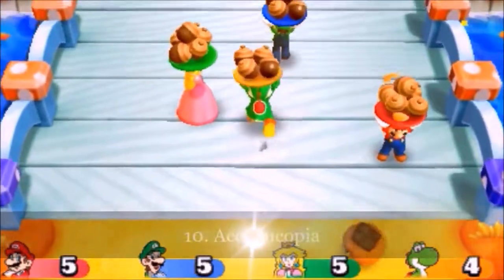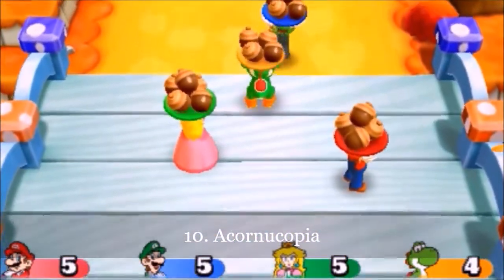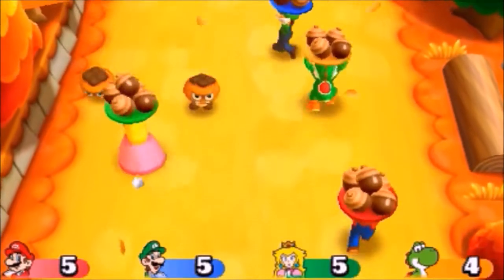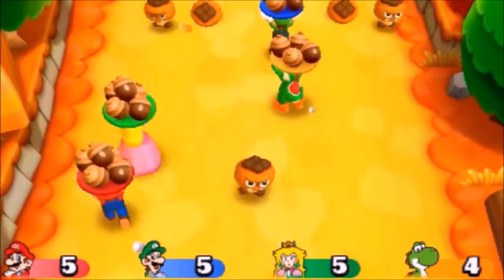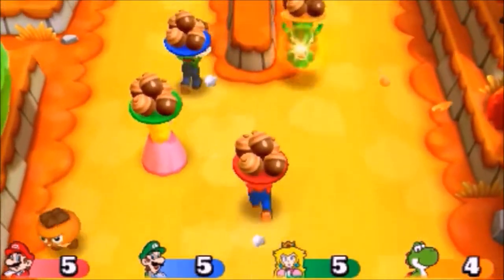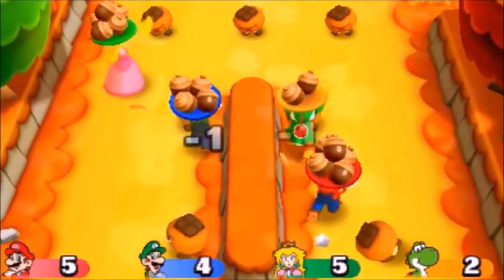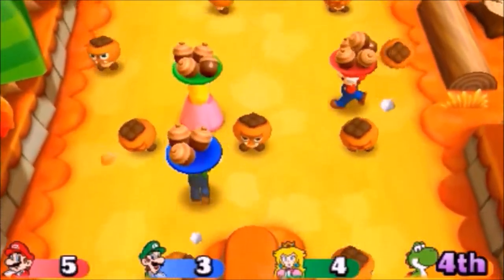Kicking off this list at number 10 is Acornucopia. Each player carries a basket with five acorns, walking through a field full of Goombrats. These Goombrats will charge toward any player they spot, and if the player fails to dodge, he or she will drop an acorn. Any player that drops all five acorns loses. The player to make it to the end of the path with the most acorns remaining wins. This minigame is pretty thrilling since Goombrats are everywhere, meaning players must be very cautious. Acornucopia is my tenth favorite minigame.